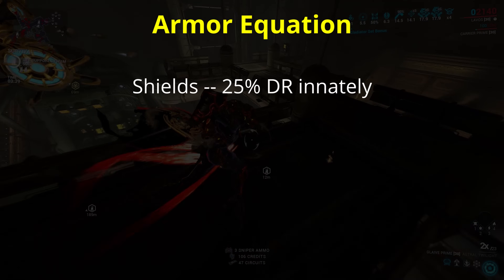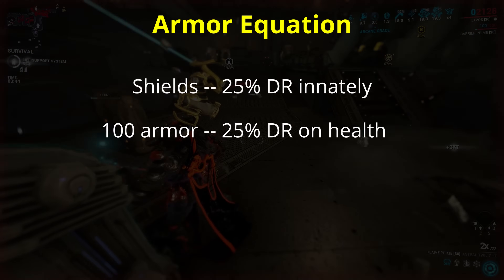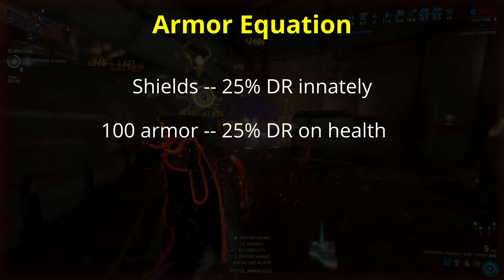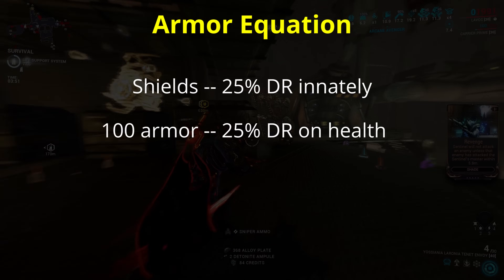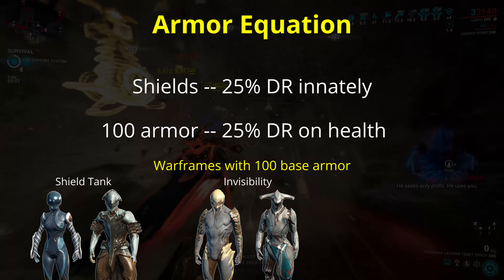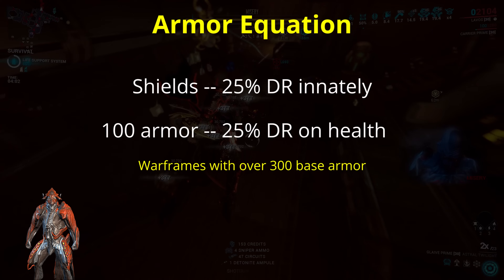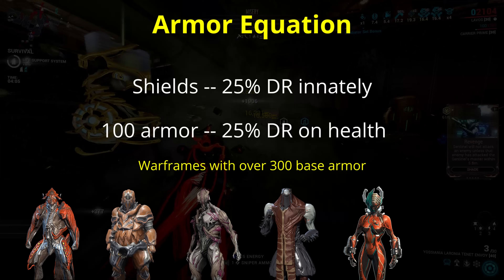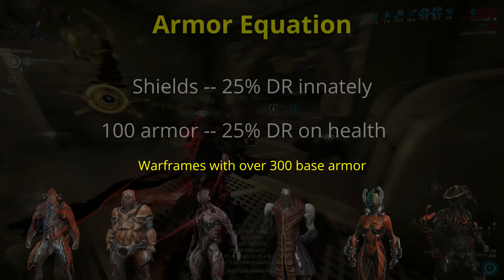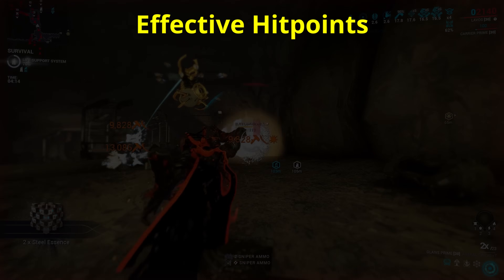Notably, the 25% damage resistance on shields is exactly equivalent to having 100 armor, which is as low as it gets. Only the frames with the weakest health have just 100 armor, including frames which use shields to survive such as Mag and Volt, frames which hide from damage entirely like Ash and Loki, or frames with altogether different types of damage reduction like Mesa and Nyx. On the other hand, only Chroma, Grendel, Nidus, Atlas, Valkyr, and Lavos — and their prime variants — have over 300 armor at base. Between innate shield resistance and armor reduction, we can start to calculate effective hit points.